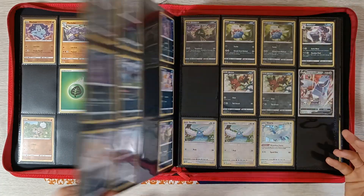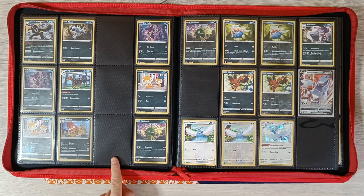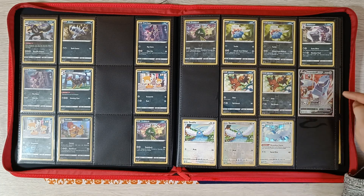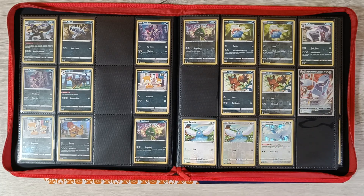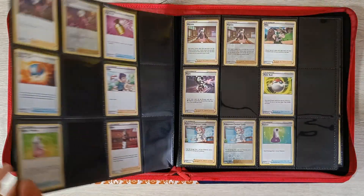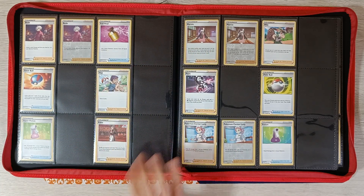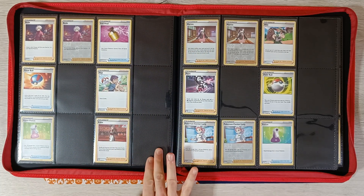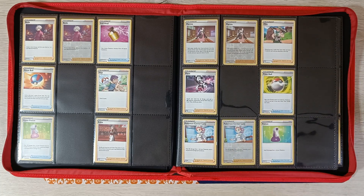Next page we need Absol, Leipart, and Scrofty Reverse. And next up we have Duraludon V — still need Malamor and Altaria Reverse. Next page onto the trainers: we need Full Heel, Grape Ball, Hop, Hyper Potion, Kaboo, Milo Pierce, Pokeball, and Potion Reverse.